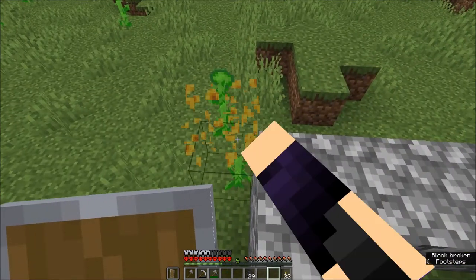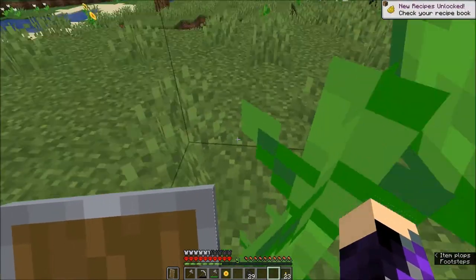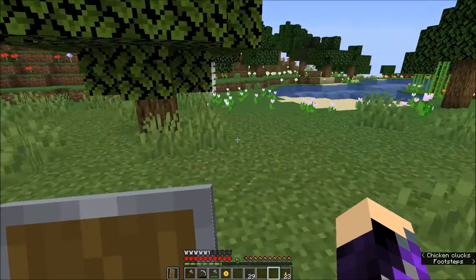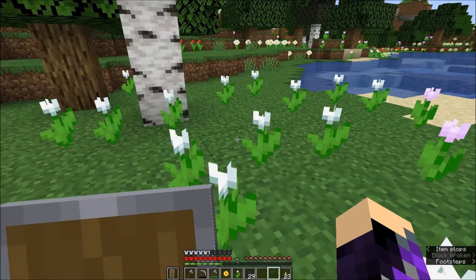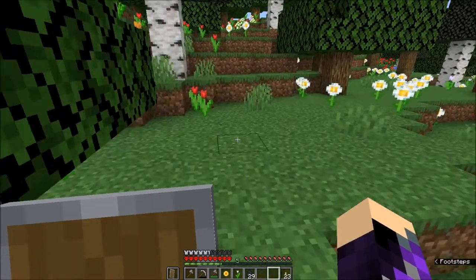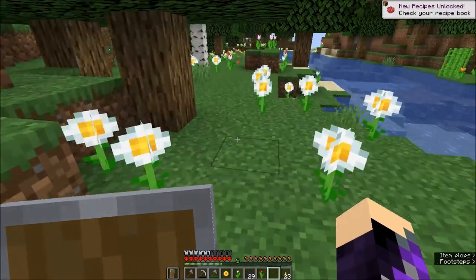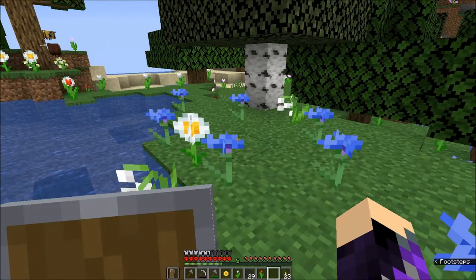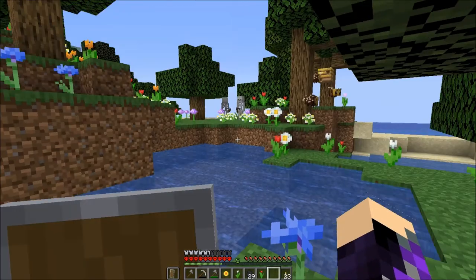We got a sunflower. And then we need to grab some sand for glass. Luckily there is a beach over yonder. I think we need a white tulip — I'm just remembering randomly. And I think we needed a red. I have a list but it's in my notebook. I think we've got every other color of flower. There are bees there, and there are skeletons.